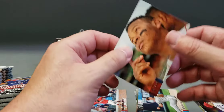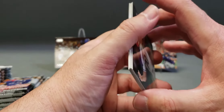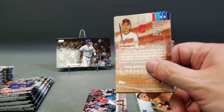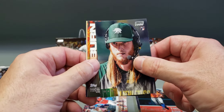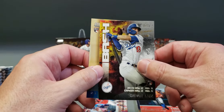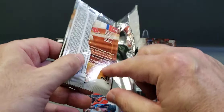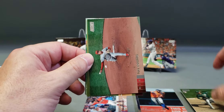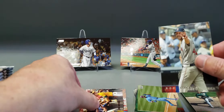And Rafael Devers. Al Kaline, Jose Altuve, AJ Puk rookie — and this is a chrome rookie. A Gavin Lux Burnin' Bash rookie insert and a Yu Chang rookie. Jesus Luzardo rookie, Luis Castillo, Andrew McCutcheon, Jose Canseco red parallel, and Chris Sale.